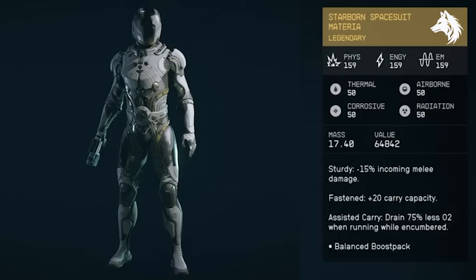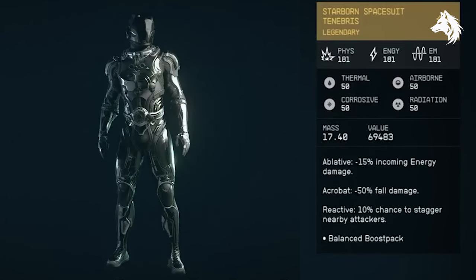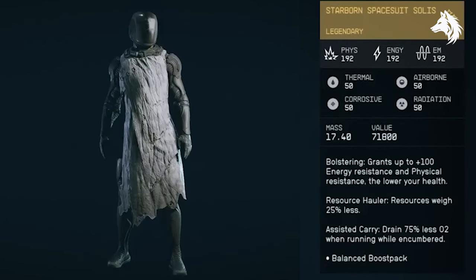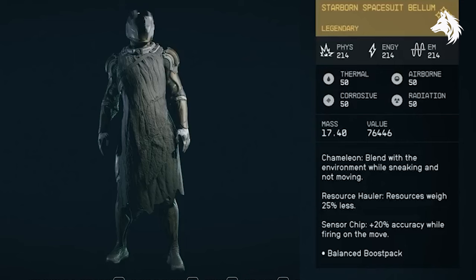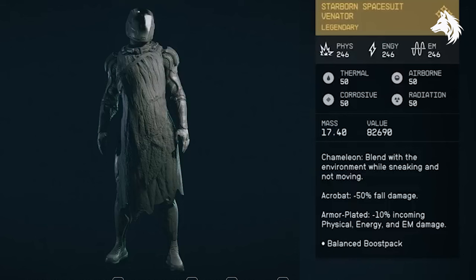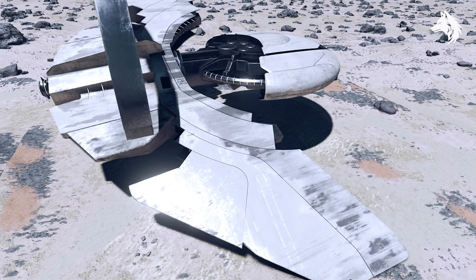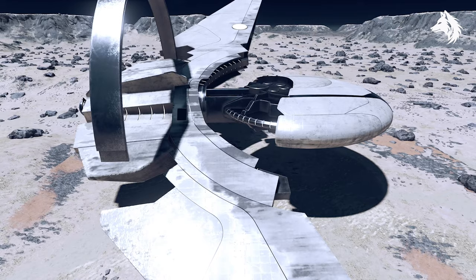Here are all the armors: the first is called Astra and you get the first Starborn Guardian ship with it. The second version is called Materia. The third armor is Locus. The fourth armor is Tenebris. The fifth is Solace. Sixth is Gravitas. Seventh is Bellum. Eighth is Tempest. Ninth is Avitas. And tenth is Benator. That is it for this one — how to get the best armors in the game, all 10 Starborn armor versions and six versions of the Starborn Guardian ship.